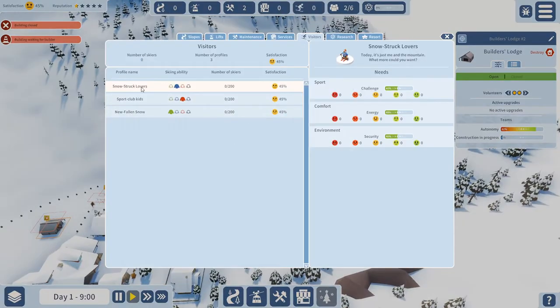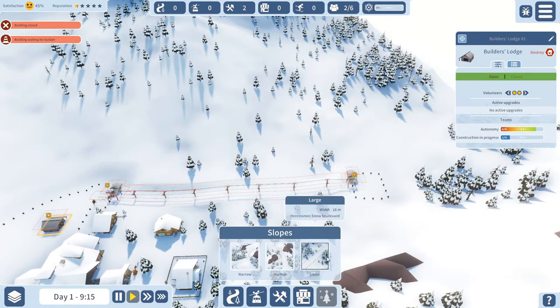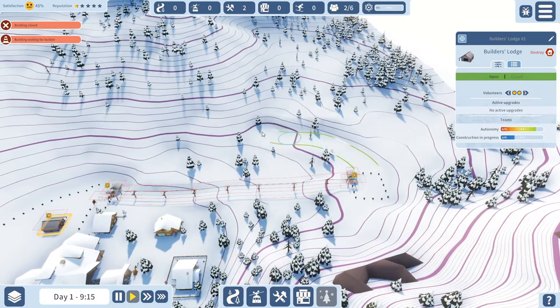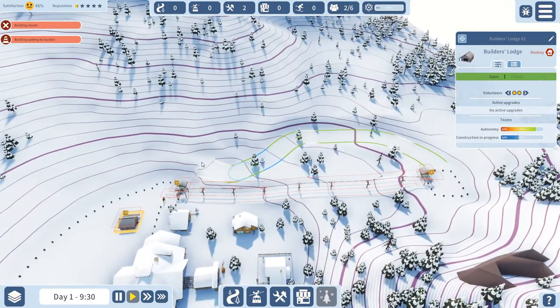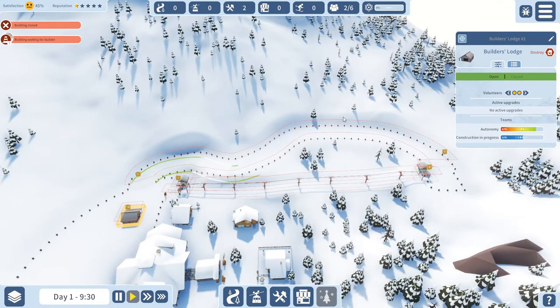We have a list of skiers. At the start we only get three types: new fallen snow, who like green slopes; sport club kids, who like red slopes; and snowstruck lovers, who like blue slopes. As we advance we'll unlock new types. When you make the slope you can pick between narrow, normal, and large. I'm going to start with large — it's good for green slope skiers who aren't very skilled, and also because you can build things on these slopes, like a soup bar where they can stop and continue.